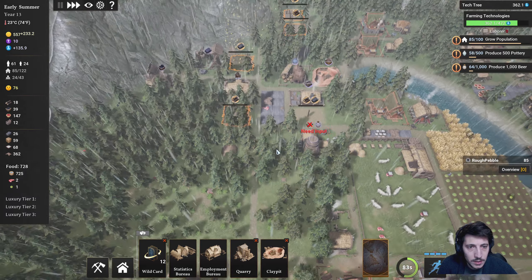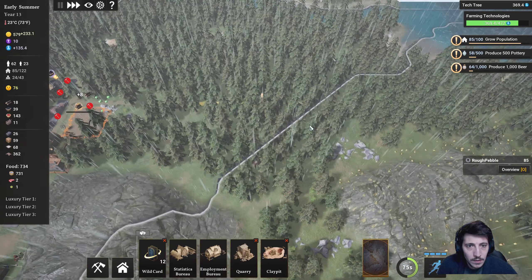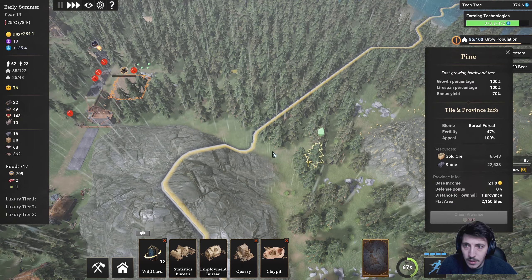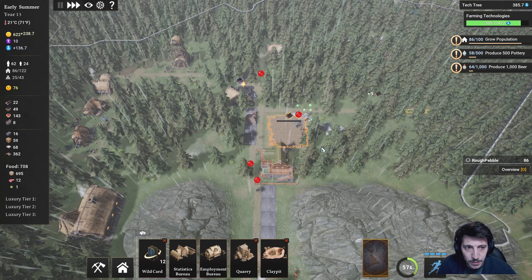Plant any trees, cut any trees. We could probably put another forester — how much does this cost? 900? Alright, we'll wait until we have enough for that, and then we'll put another forester out this way.